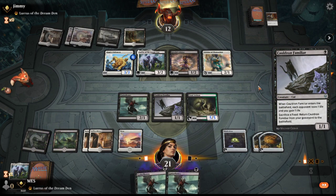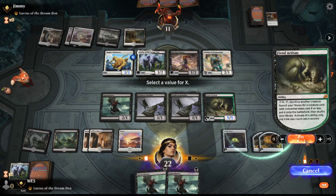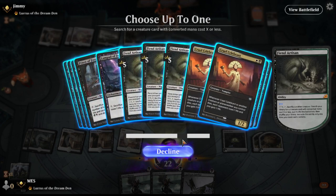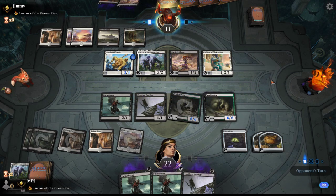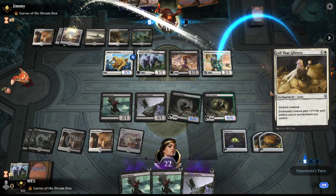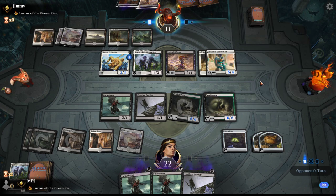How do we win this game? We can tutor something out right now. I guess we can tutor out another Fiend Artisan, which is pretty sick. That feels like a path to victory actually. This game is more interesting than I thought it would be - Fiend Artisan is performing very well. Having multiple Fiend Artisans in play means at some point we'll be able to get multiple Cruel Celebrants in play.